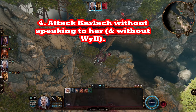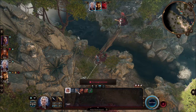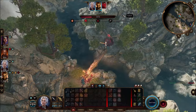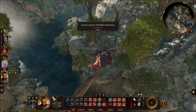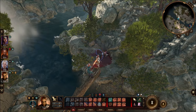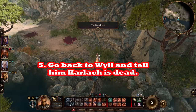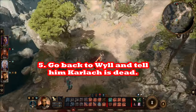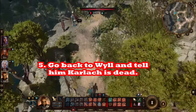Kill Karlach and make sure she falls somewhere you can resurrect her. You'll use Revivify scrolls — the white scrolls you can buy or steal from vendors. Sometimes if the fallen person drops into a hole it's hard to revivify them, so check that the spot will allow it, but don't actually resurrect her there yet.